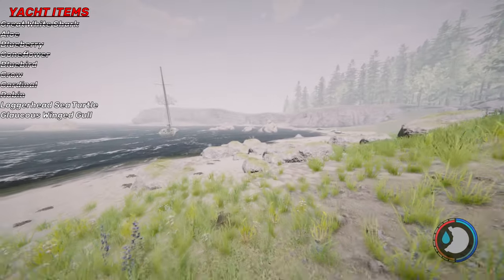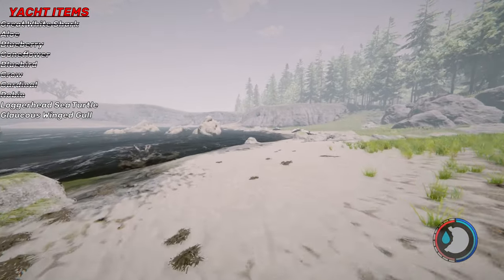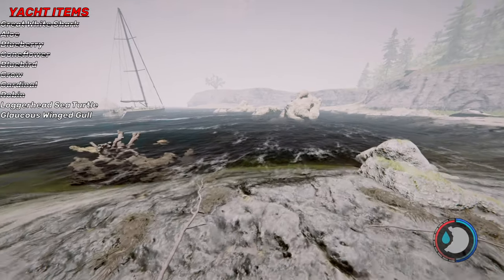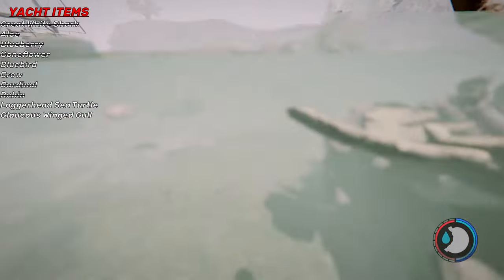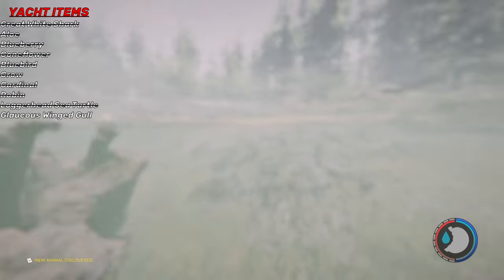I still need to get the turtle and the seagull, so we're going back to the shark area. The turtle should just spawn the second I get here — and there's a turtle right there. Just go into the water and chill, you'll just get it. There we go — turtle done.